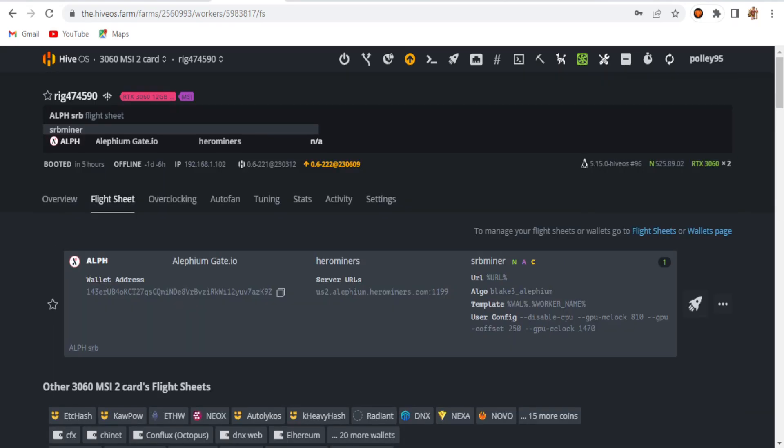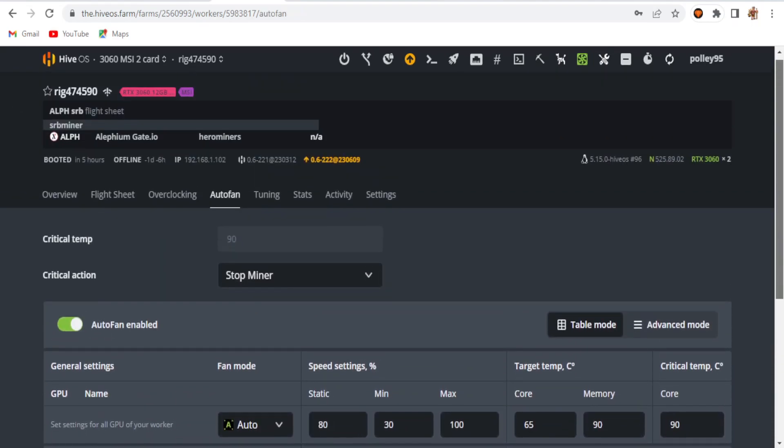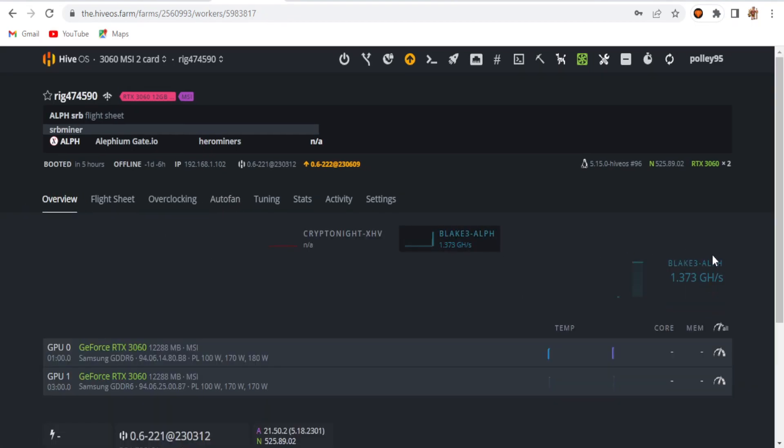You can see the result here. I didn't enter overclock settings manually — just the auto fan speed option was set. I'm getting a total of around 1.37 gigahash on both 3060 cards. That's the overall result in this video.